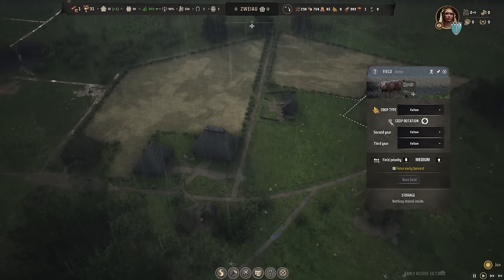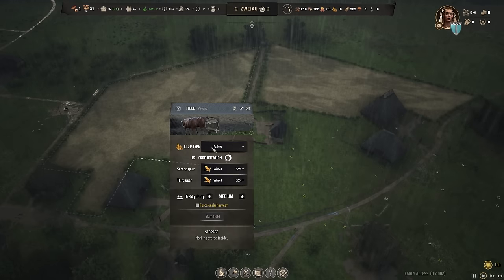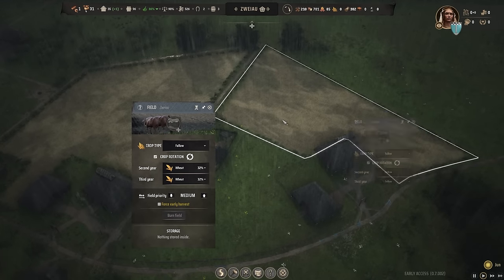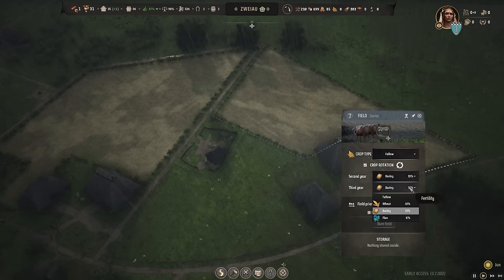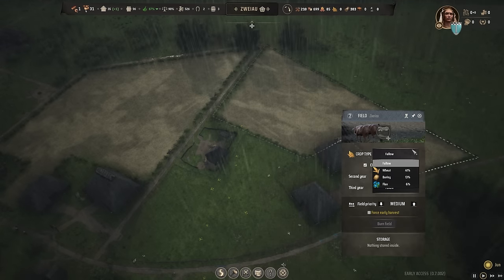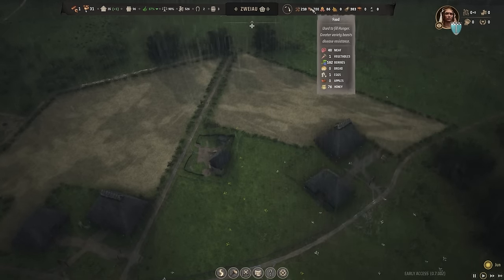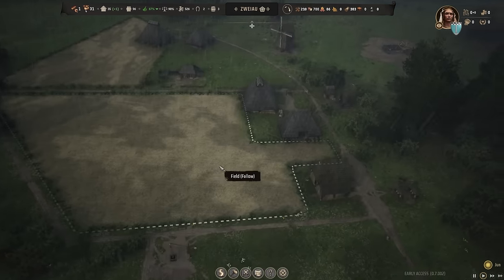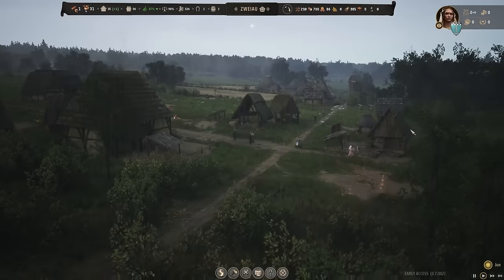Let's keep this a fallow field. I don't know exactly what year this is but I think this is the fallow one. The second and third year — assuming this rotates — so fallow, then maybe this should be wheat, actually no. We need ale as well, so let's make this barley. Then this one should be fallow, and this one is going to be wheat. We don't have any bread right now, but the downside of only having a few fields is that you definitely need a fallow field every three years to keep the ground fertile.